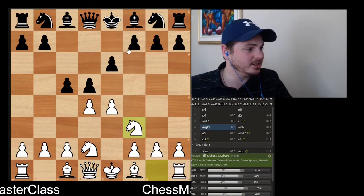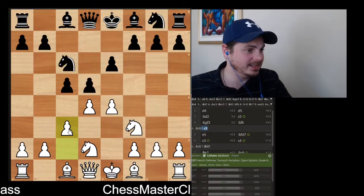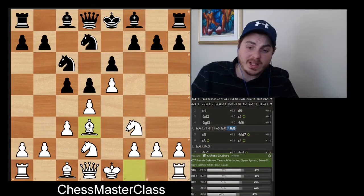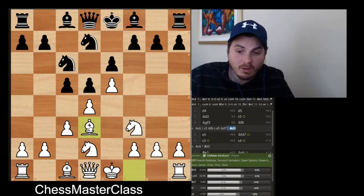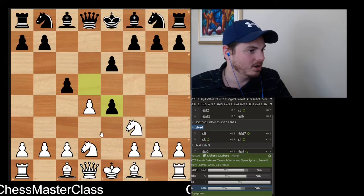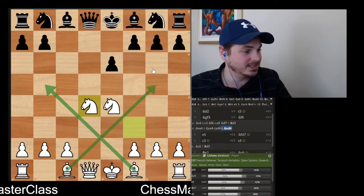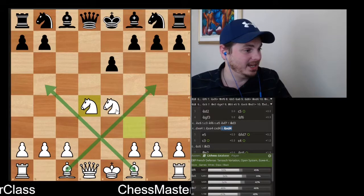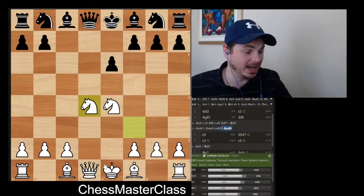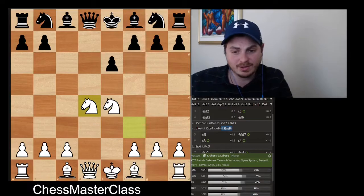If black delays the knight, keep the same idea: go c3. Once black brings the knight, you push and get the same kind of position. The idea is always to transpose into this main position. Even if black exchanges in the middle, white has better bishop development and this knight becomes a monster. White can castle queenside or kingside, and I've played this position a couple times — every time it was really good for me. If they don't reach the main variation, you'll still have a pretty good game.